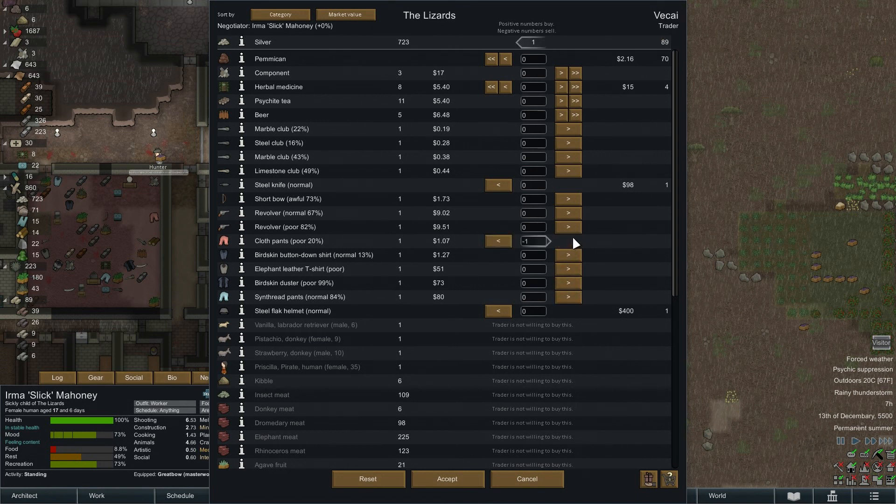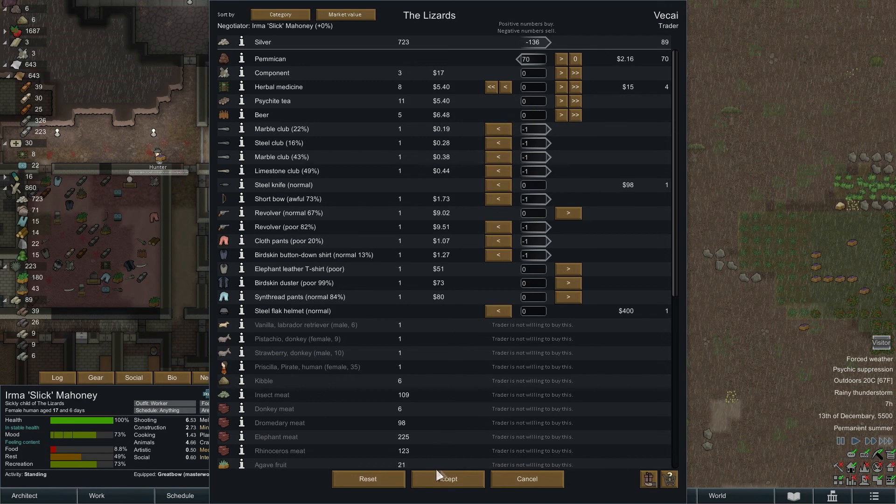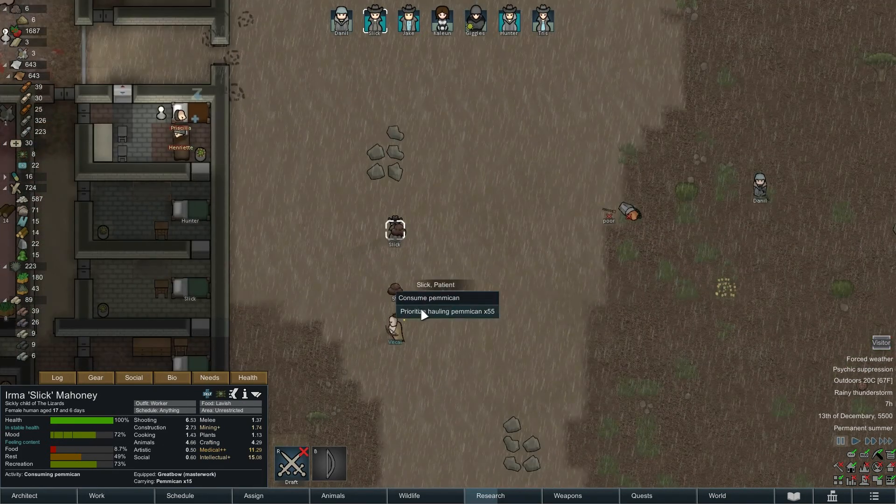I'm selling the rubbish we don't want — the poor revolver. They'll mention pemmican — sure, pemmican will come in useful for our trip. I think that'll do. Give them the awful short bow as well to offset it a little bit. 13 — can I go? Is anything else really bad? We're not selling. Take that club as well, and that one. Take the clubs — I'm going to use them. Never mind right — Slick, consuming okay. All the rest.